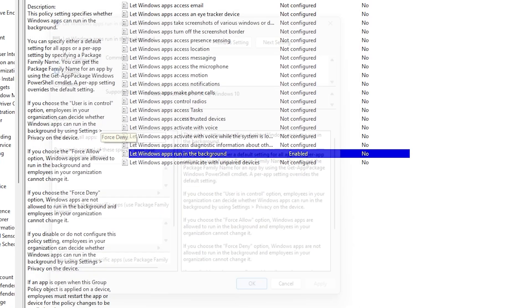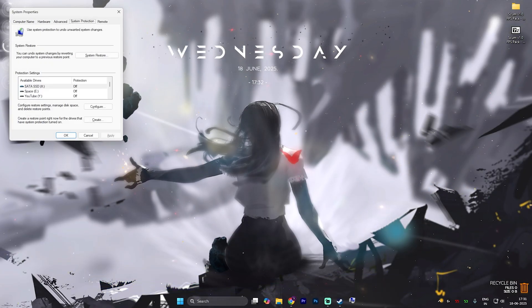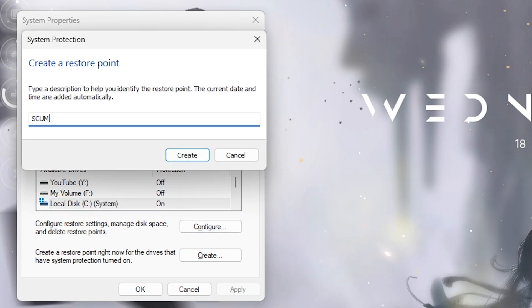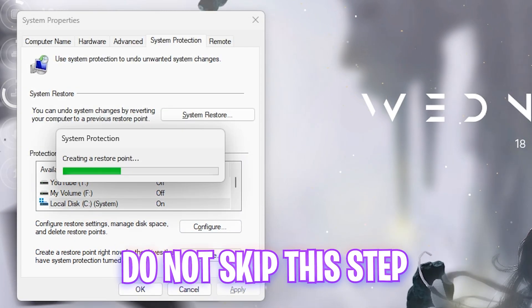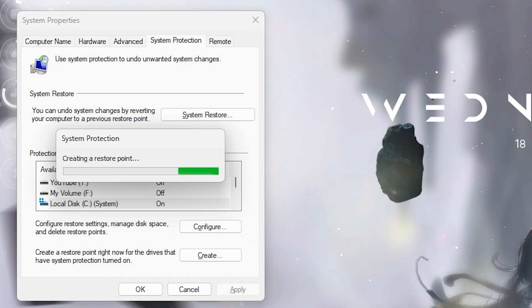Click OK and close it. The next step is creating a restore point. Search for 'Create a restore point,' go to Local Disk C, click Create, and name it 'SCUM' so you can remember it. I highly recommend you don't skip this step — it lets you restore all your settings back to normal without any form of data loss. Once done, click Close and close System Properties.